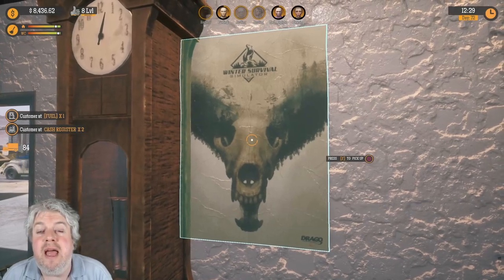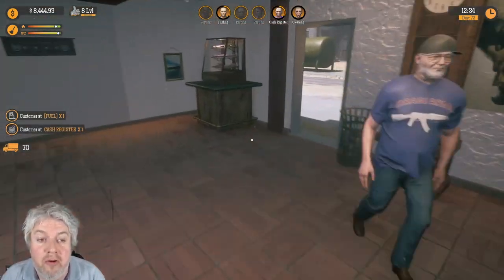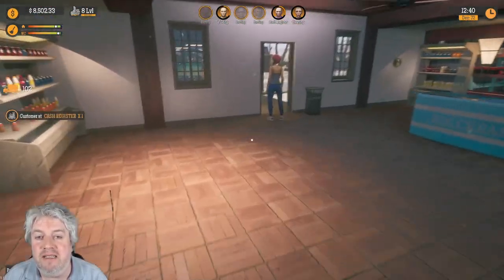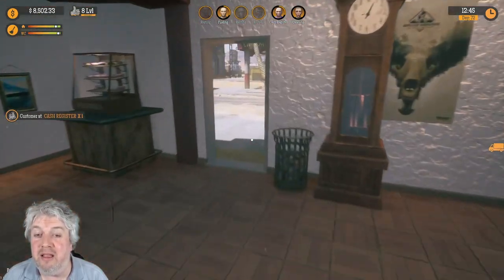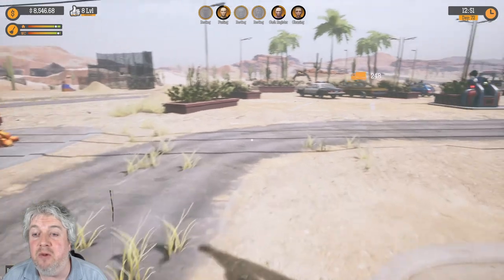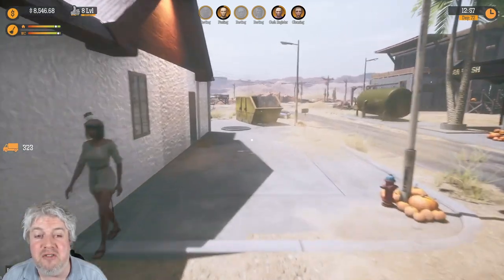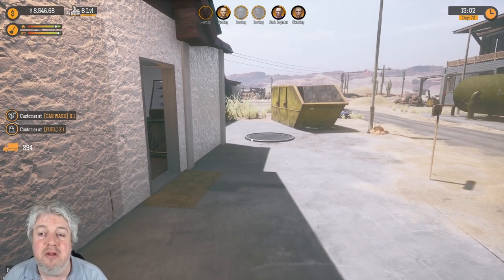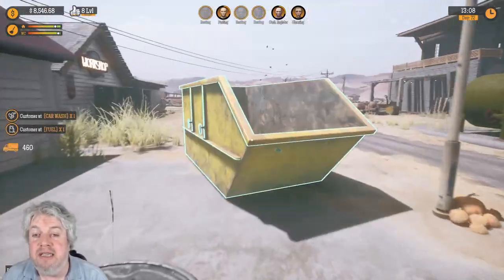Welcome to episode 21 of this Gas Station Simulator playthrough. We're currently looking at the Can Fix This mod, and this is going to be our third and final episode playing through it. There are a couple of other mods - one is coming and one is available. The Party Zone mod may be next, but we also have the Airstrip which I'm really looking forward to. Depending on when that's released, we may look at Party Zone first.